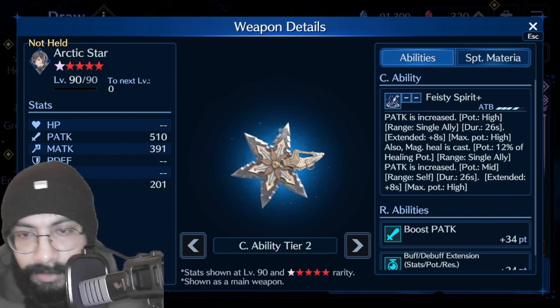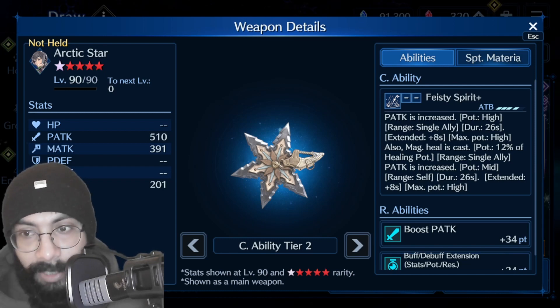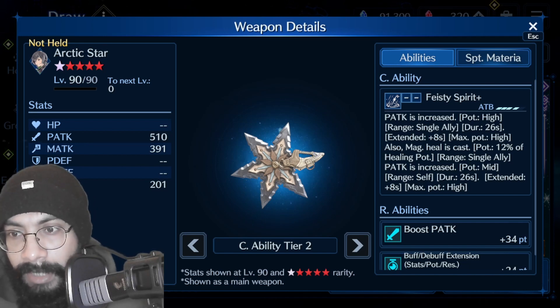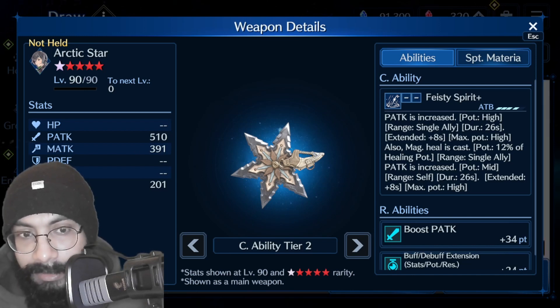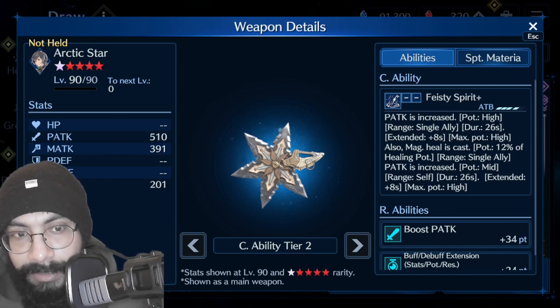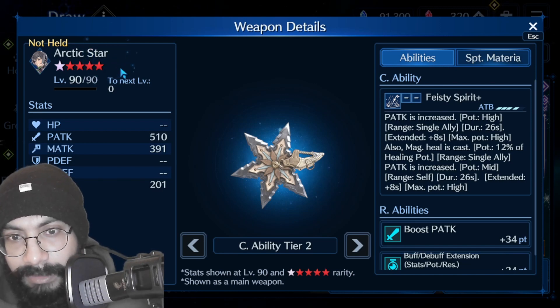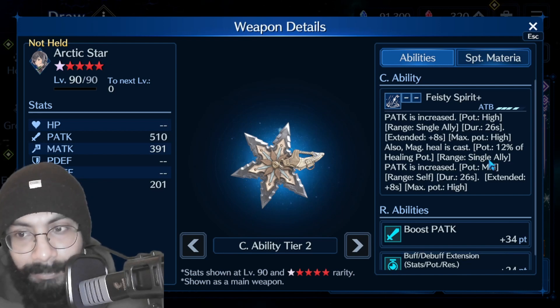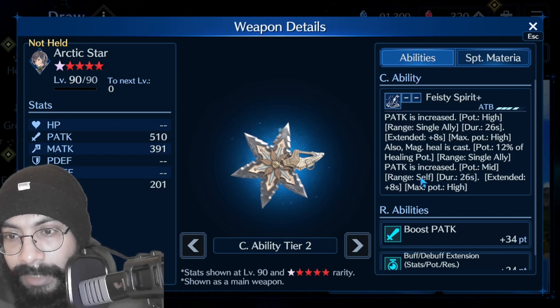Let's talk about the function of this weapon and what difference it's going to bring to the team and gameplay. First, this weapon increases the physical attack of a single ally, meaning buffing any one teammate has high potential. There is also magic healing, meaning this weapon buffs and heals a teammate at the same time. The heal percentage is kind of low, even at the expensive upgrade stage, but she is buffing and healing simultaneously.